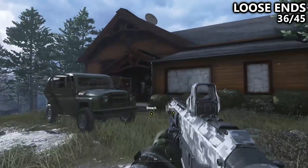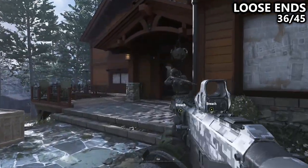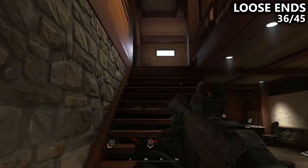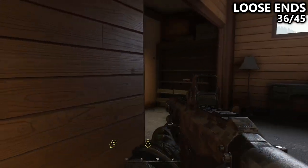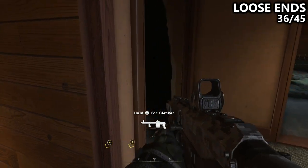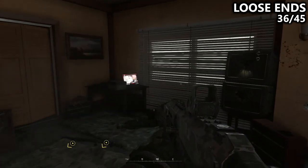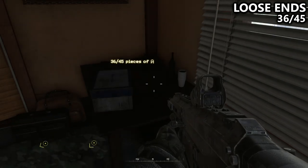We're now on the mission Loose Ends. You're free to grab this pretty much right away as soon as you breach. Breach through the front door, then go upstairs, take a left-hand turn, and breach through the next door. There will be some enemies inside that I've taken care of, but inside of this breachable room, we have an Intel piece, so we're going to pick it up.